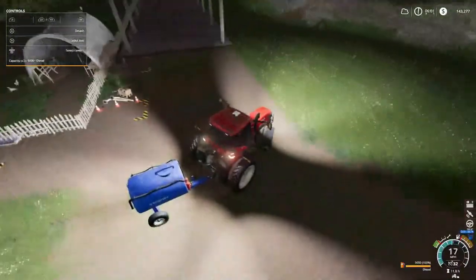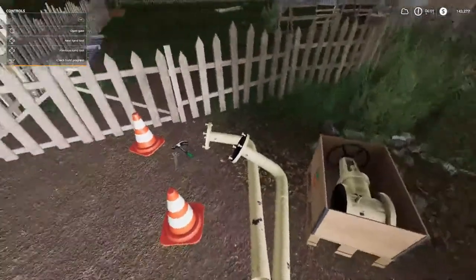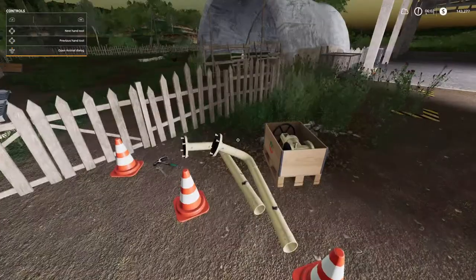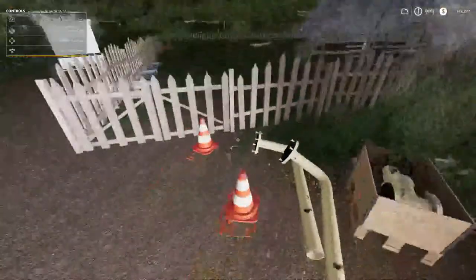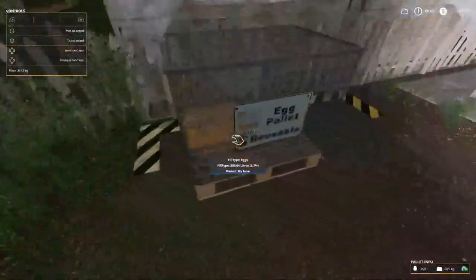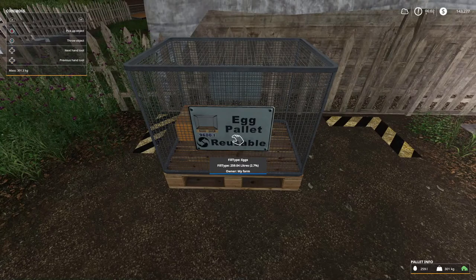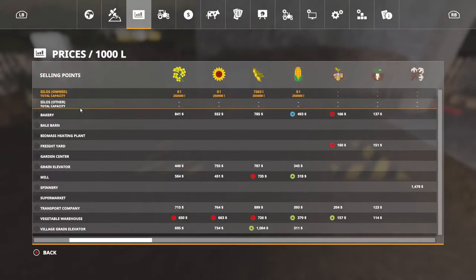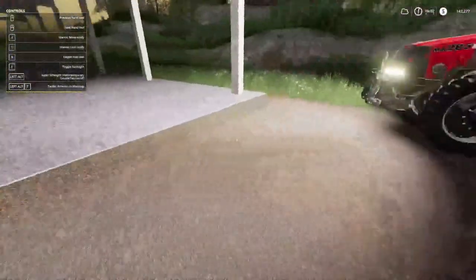We're going to stop by and check out the chickens, see how they're doing. The construction people are dropping off parts, so that's good. Installation will complete in eight hours — so eight hours from now the chickens will have water, and we can take that somewhere else, maybe the sheep. There were 259 eggs! Eggs are going for $1,778 right now at the supermarket. Hurry up and fill that pallet up, chickens.